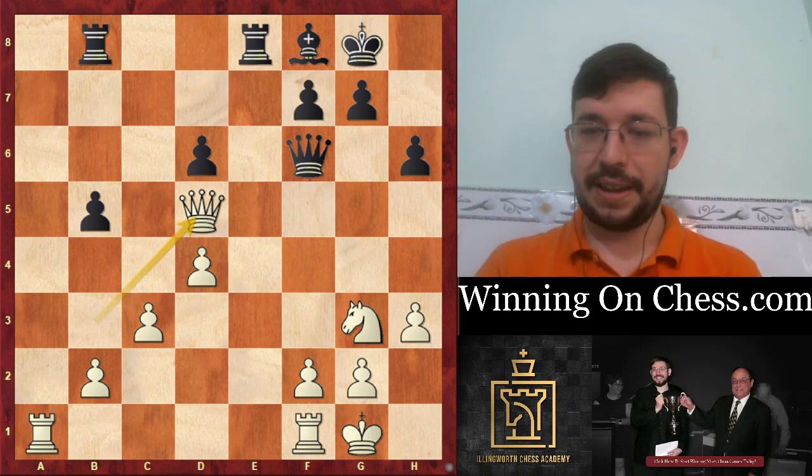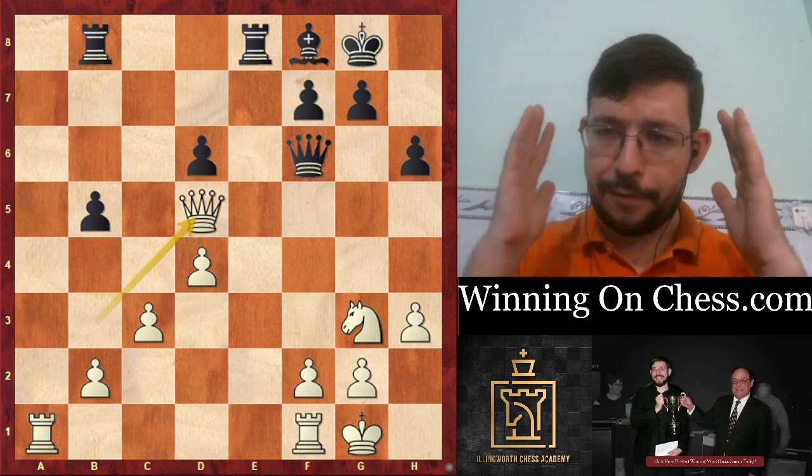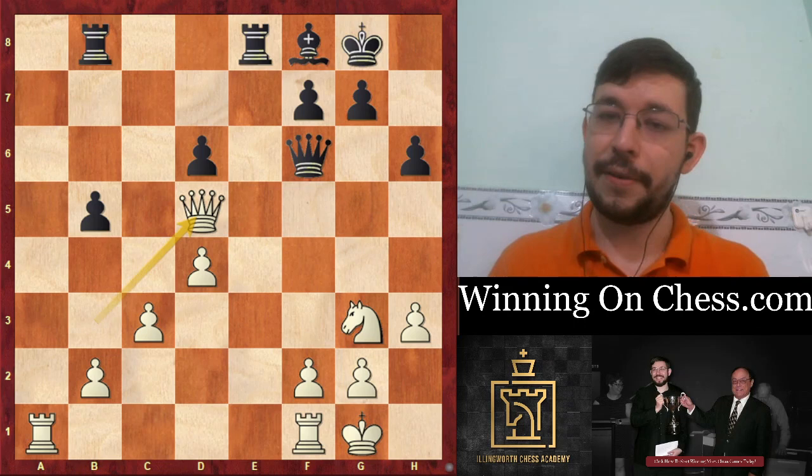So we had Rook A to B8. White grabbed the pawn with Queen D5, and the rest was basically just a matter of technique. After step four - provoking Black to create additional weaknesses and concessions - step five is just to cap it all off: keep your focus. Just because you're winning doesn't mean you should fall asleep at the board or assume the game is going to win itself.